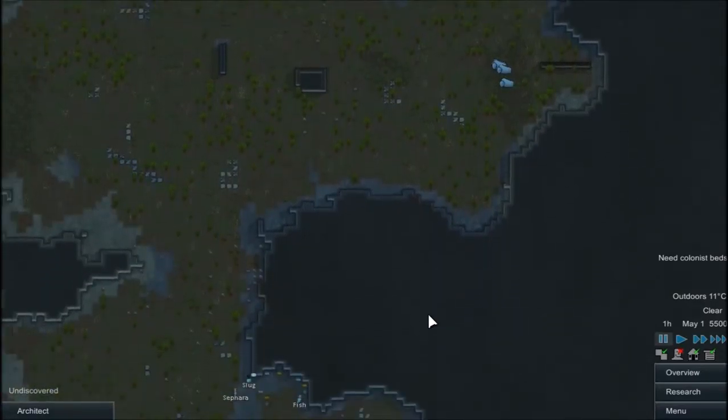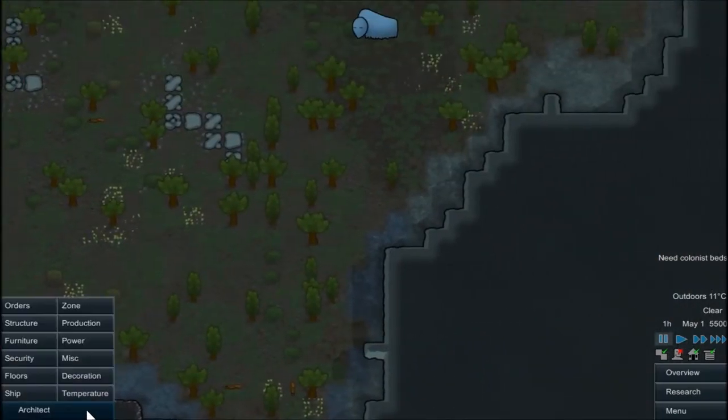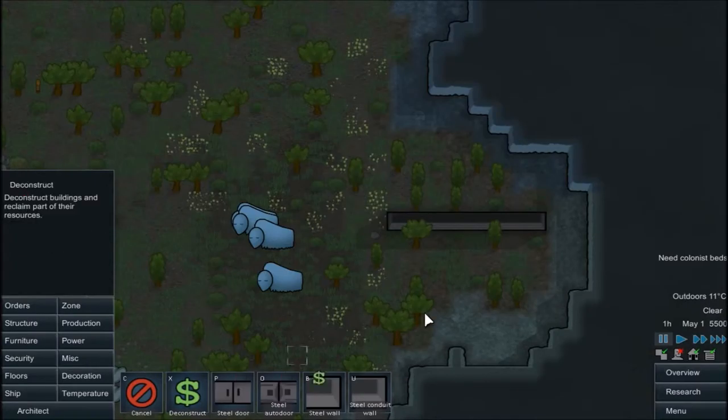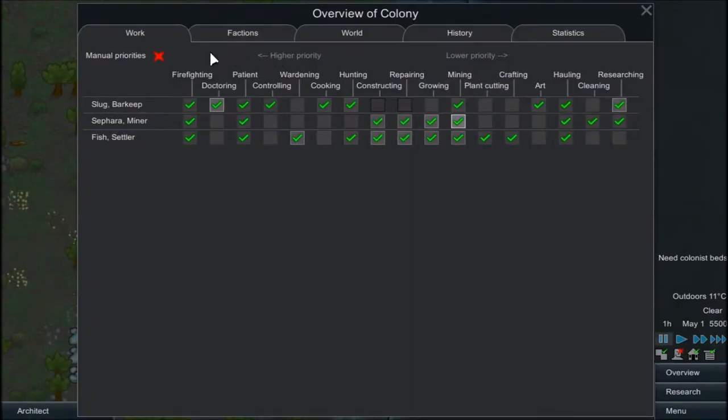I think we're going to base here. Let's get ourselves some stockpiles down. The base is going to be here — we need to deconstruct all this because it's going to rain on it. Now let's go into here.